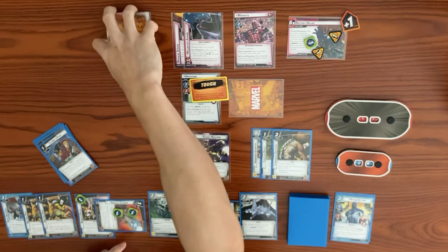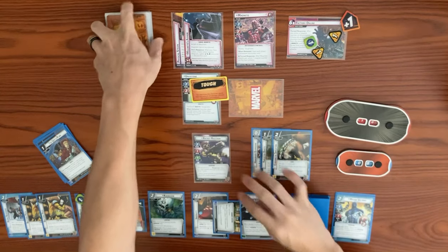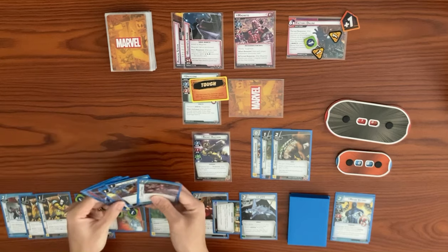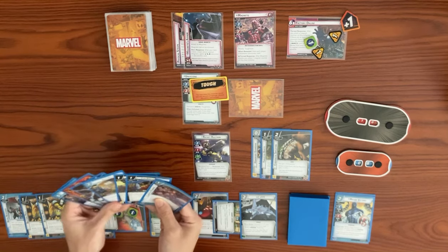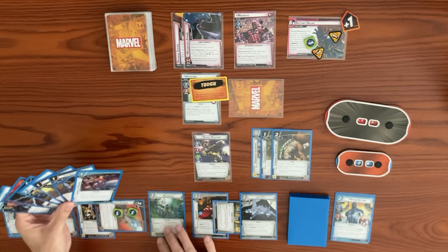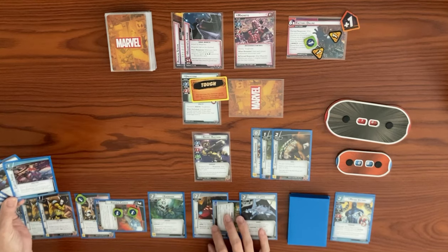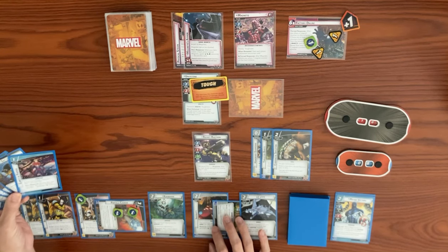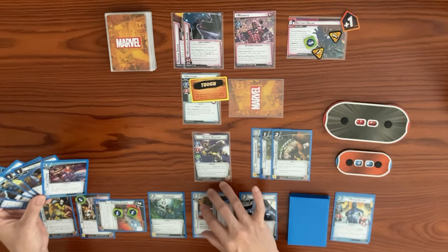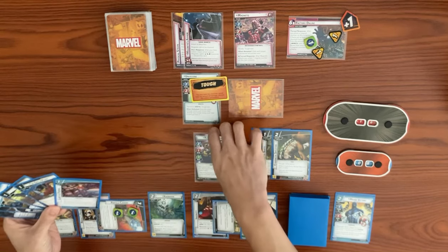The Particle Cannon did four damage; Delgado had three hit points, so we did one overkill damage. Rocket's effect — after doing excess damage to an enemy, draw a card with Murder You. Magneto takes the overkill, going from 11 to 10. Now we want to kill Unisky One. We'll use the Particle Cannon to knock off the tough status card.